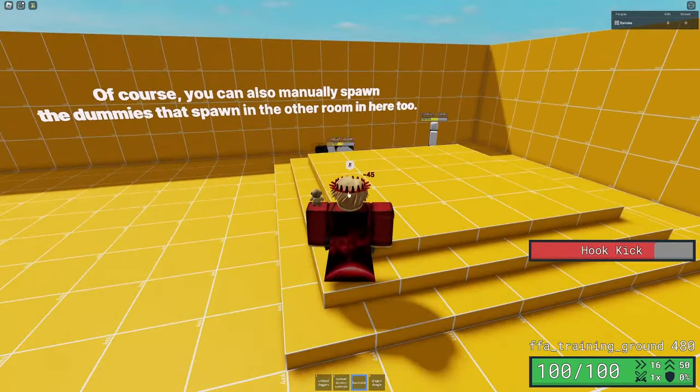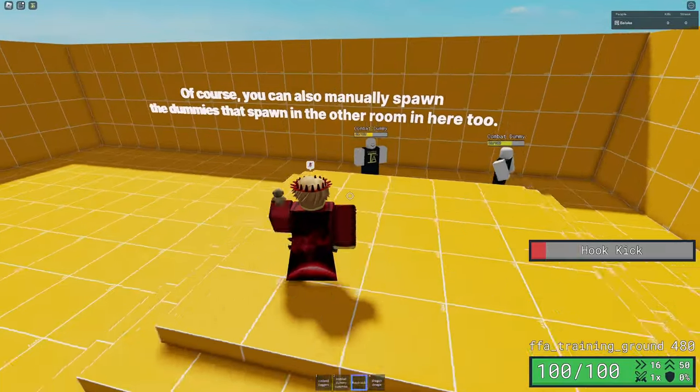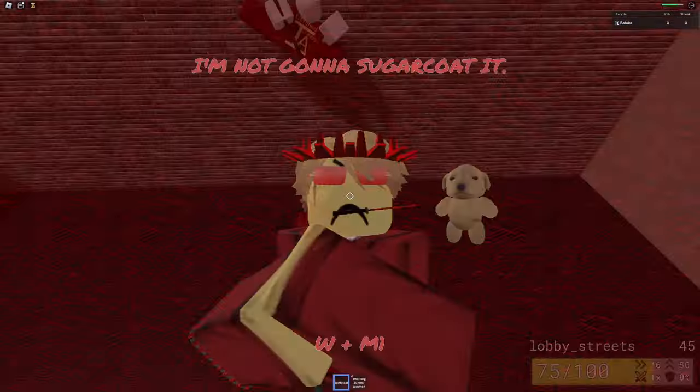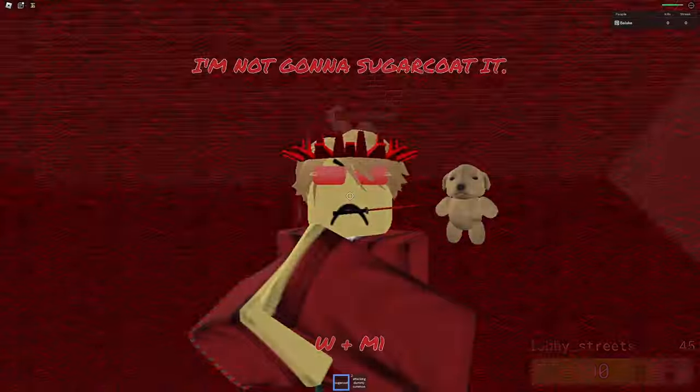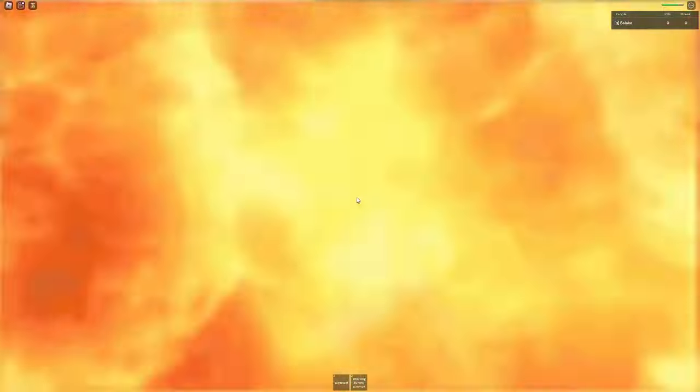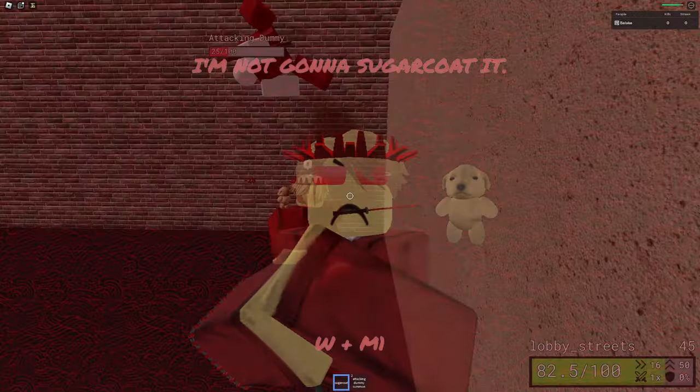This is especially useful for maps with lots of void like Beta Islands. While using Sugarcoat, know that in the 6 M1 combo, the last two hits — indicated by kicks — do insane knockback. This can be beneficial for maps with a void, but if you do not want to knock your enemy away, you should consider purposely missing those last two kicks in order to repeat your combo.